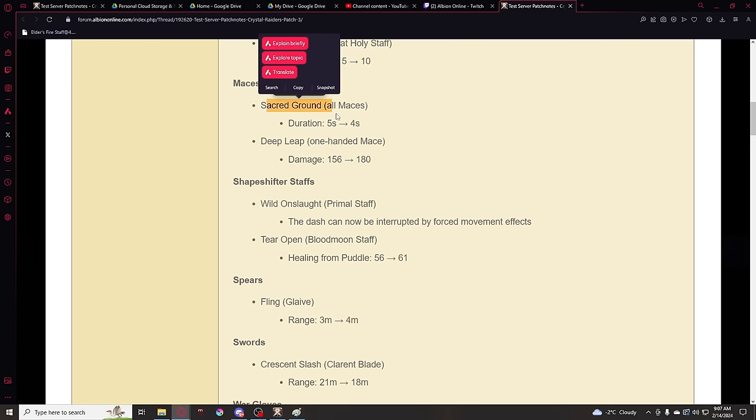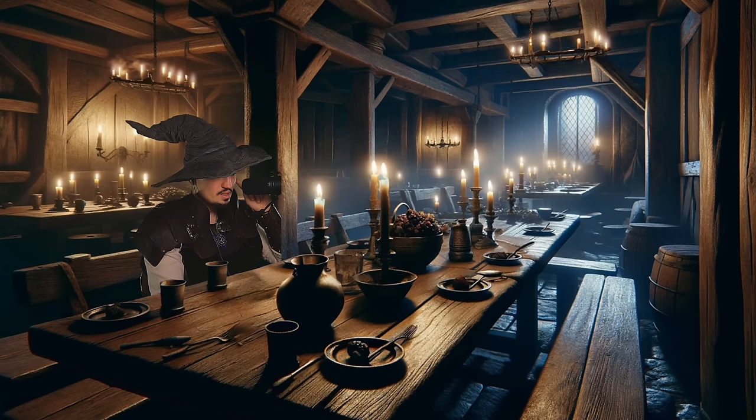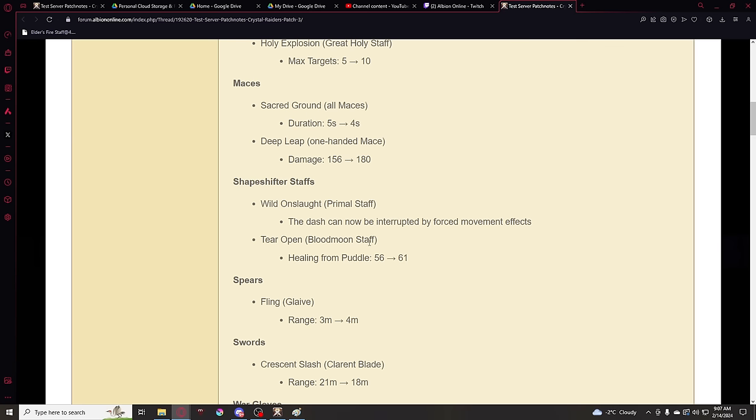Maces. Sacred Ground — the silencing ability from all maces — the duration has been reduced by one second. And Deep Leap from the one-handed mace: the damage has been buffed. Coco is rejoicing — his mace is getting buffed.